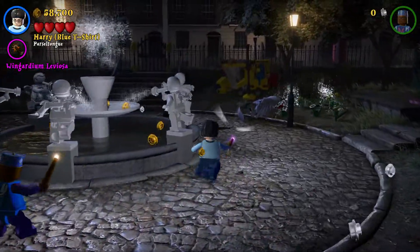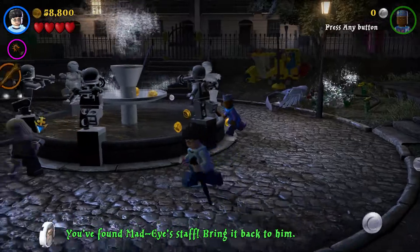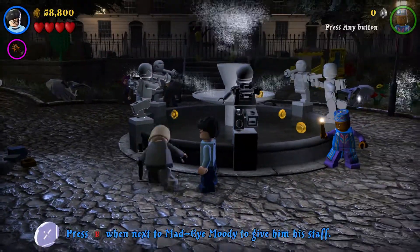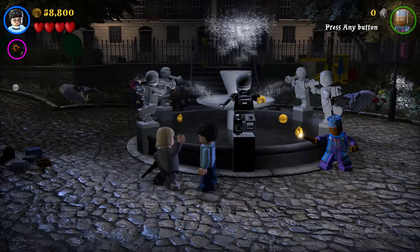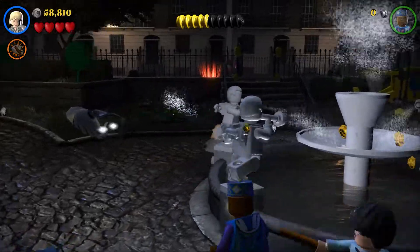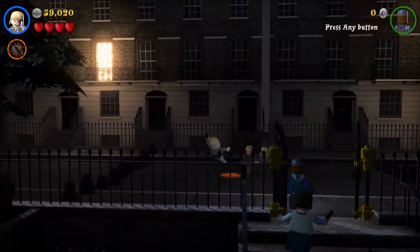Look around for his staff. Here it is. Yeah, there you go, fam. I got you, bro. Okay, now what is it that you want me to do? I see a checkpoint over here — or a portal, one of those.